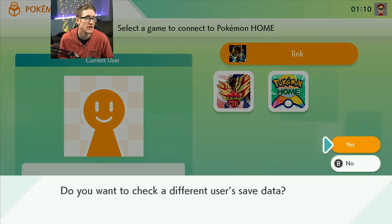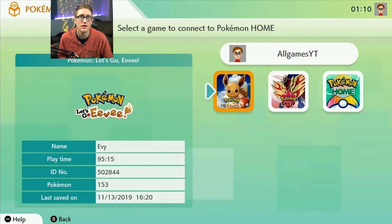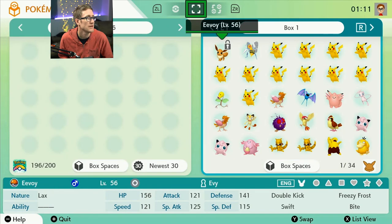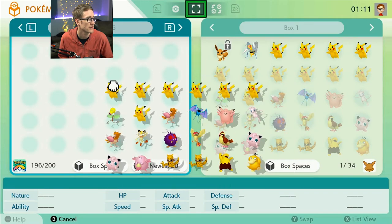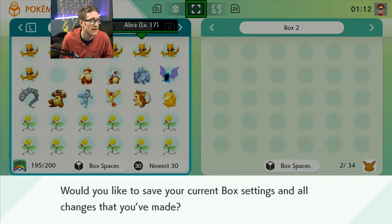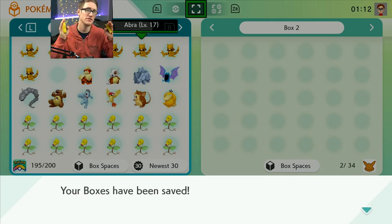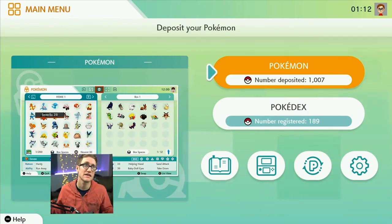That's how you access multiple save files from Pokemon Sword and Shield into Pokemon Home. I'm switching over to my profile and now I can move Pokemon from Let's Go Pikachu and Eevee into my Pokemon Home. The partner Pikachu is unique and can't be carried over, but all the others certainly can. Now we're saving the game file on Nintendo Switch number two — the blue and red Switch — and I've got 1007 Pokemon.